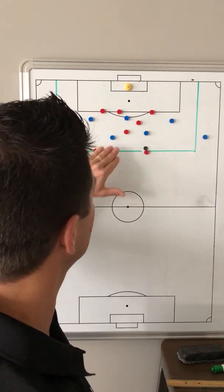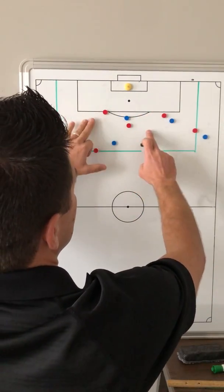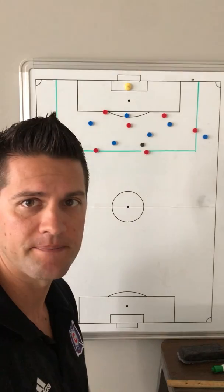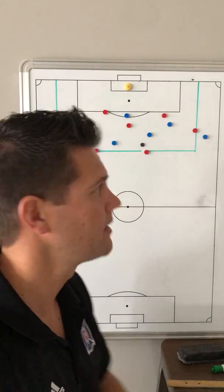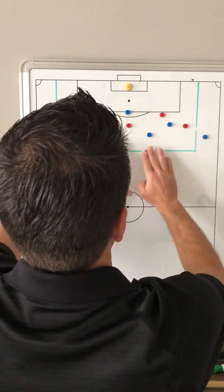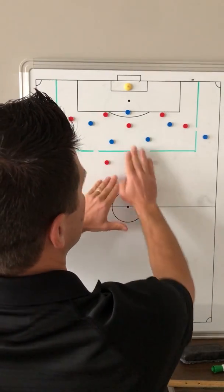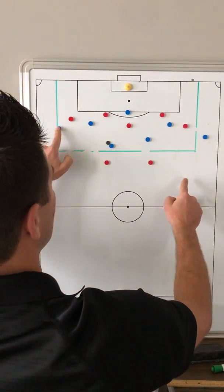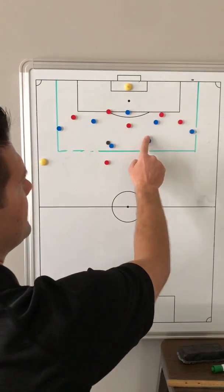They can come into the grid and we can open up to establish possession against five. So the principles would be good principles of deep defending, and when we win the ball, can we maintain possession. For the activity, the coach will start the ball. These players are out of the grid as targets for the red team, but we start the ball with the blue. When that happens, the three and the two come in and now they have a game of seven against five.